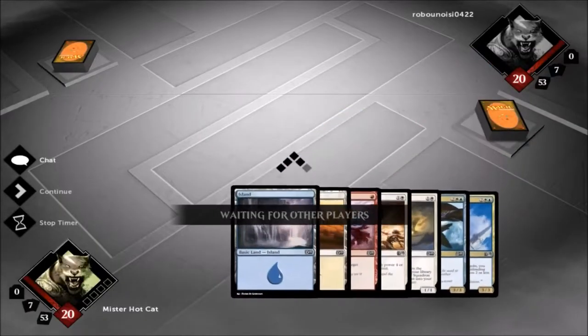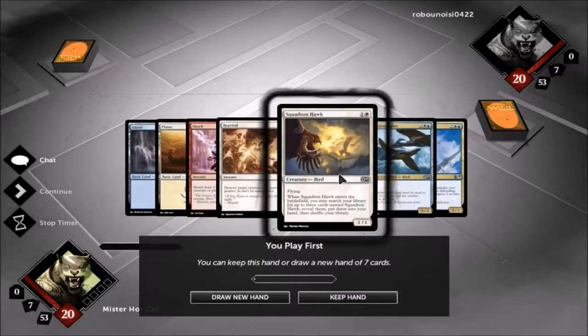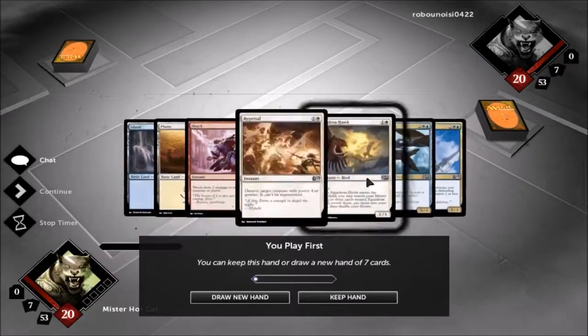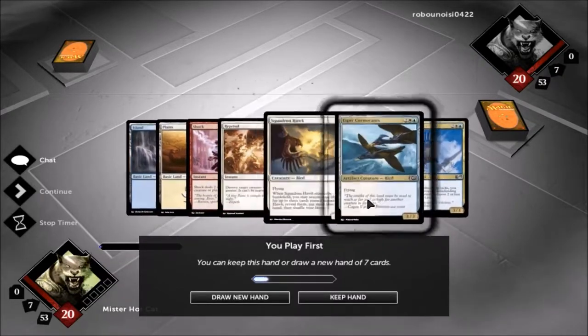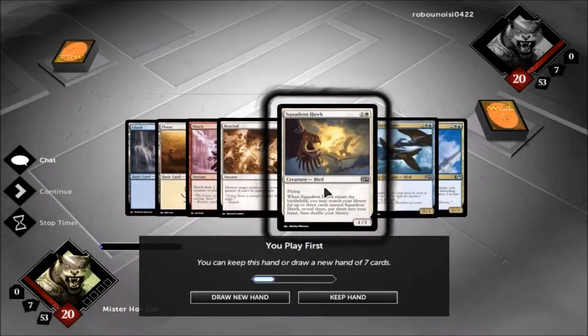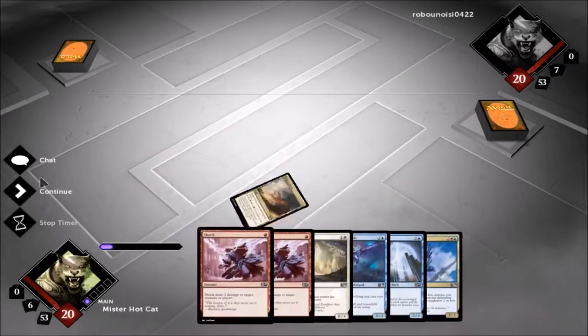Hey guys, Totcat here, playing some more bird deck action. Spectacular — this one's rough. We do got the Squadron Hawk, but we only have two lands. We gotta go back in; this one is much worse. But we have two shocks and we have the Wall of Omens. We're gonna take a risk on this one.